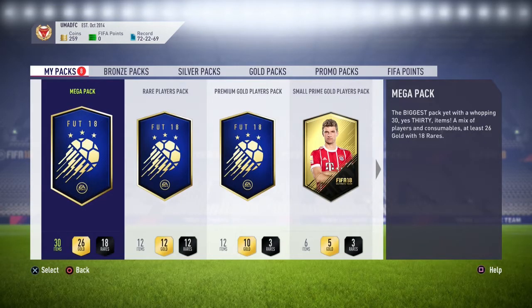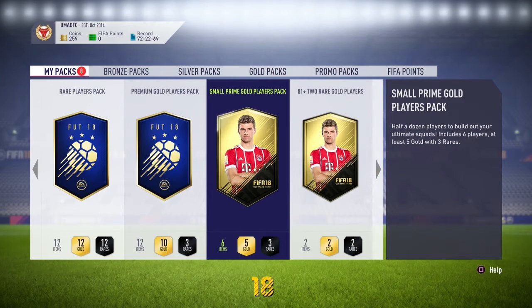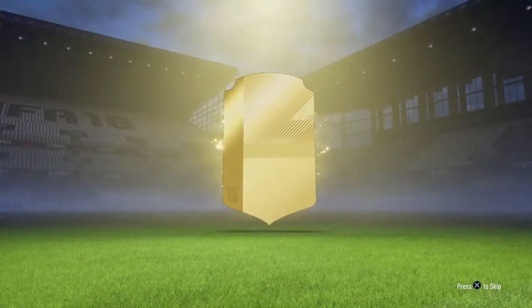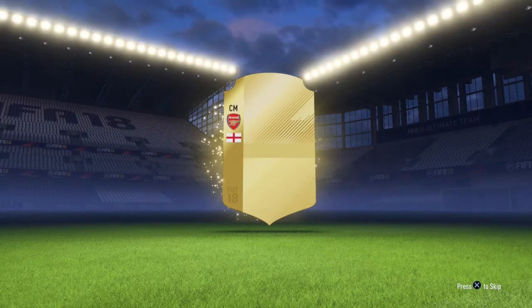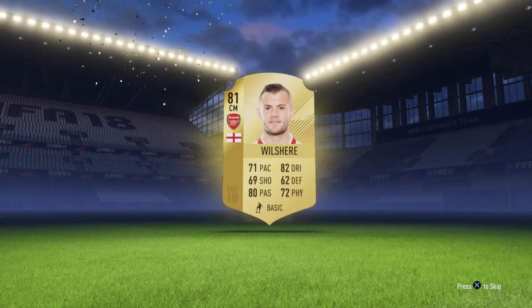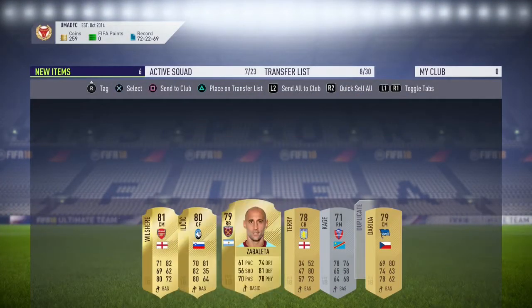Next we're going to open the small prime gold players pack, which is actually a decent pack. Billboard in this one — come on, Team of the Year. No billboard again. English — that's Wilshire. 81 rated. That's not the best, EA. Come on, you've got to improve my pack luck.